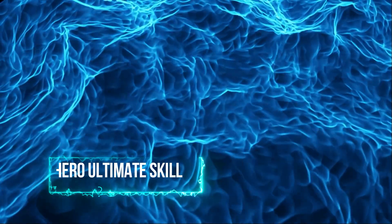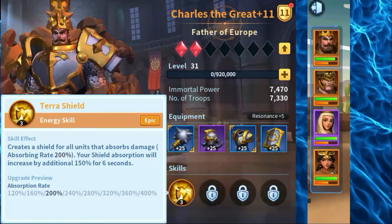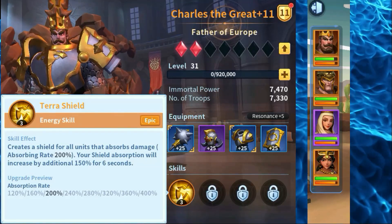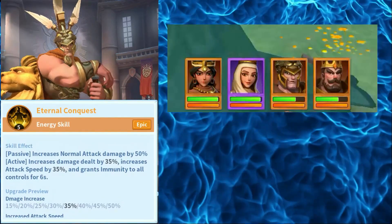What are the hero's ultimate skills? The skills are the special abilities that each hero holds, and each is unique. It could be an active skill that requires the hero to fill the energy bar, or it could be a mix of a passive skill that is active all the time alongside an activatable skill.